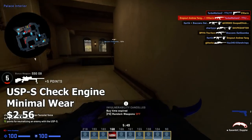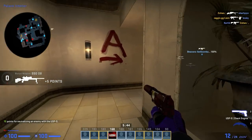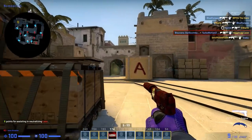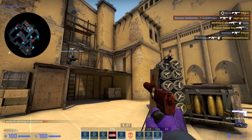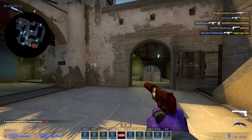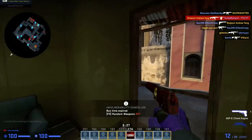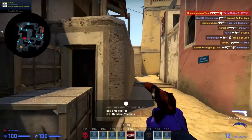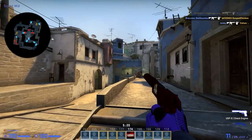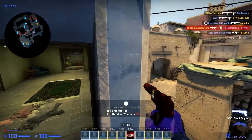Next up is the USP-S Check Engine. I'm not going to say that this is the best looking skin in the game, but I don't think it's that bad. If you're on a pretty low budget and you want a skin that not that many people use, the Check Engine is definitely for you. It's basically just a really cheap red USP-S. It doesn't really look amazing, but if you're purely looking for a skin on a budget, this doesn't look that bad. It's kind of like a cheaper version of the USP-S Ill Confirmed. It's a relatively new skin and I think it's pretty damn nice for the price.